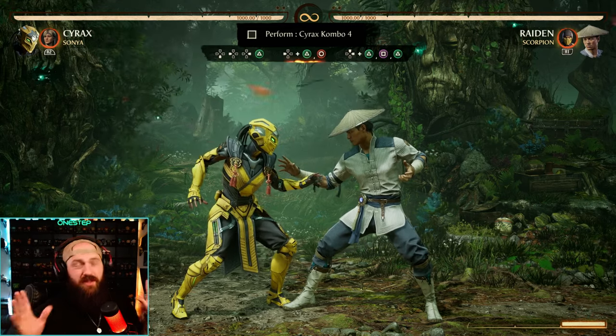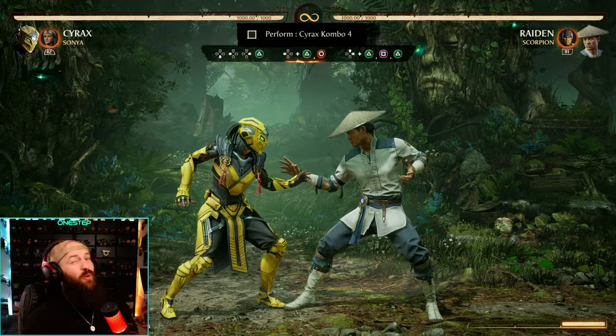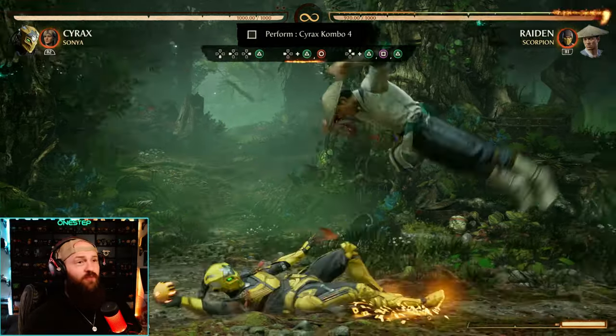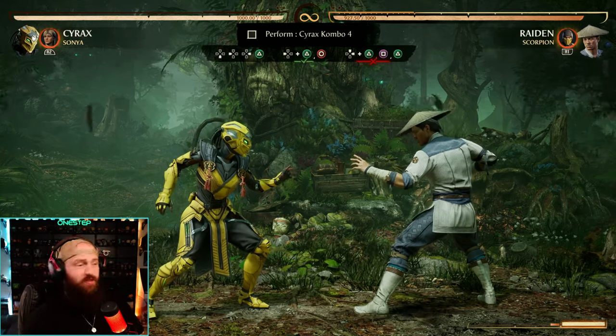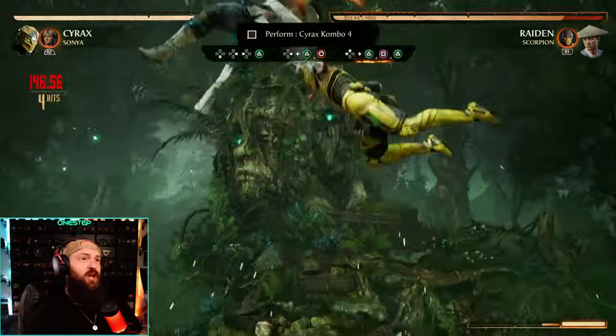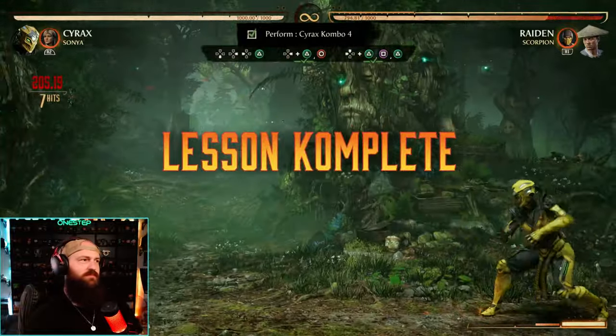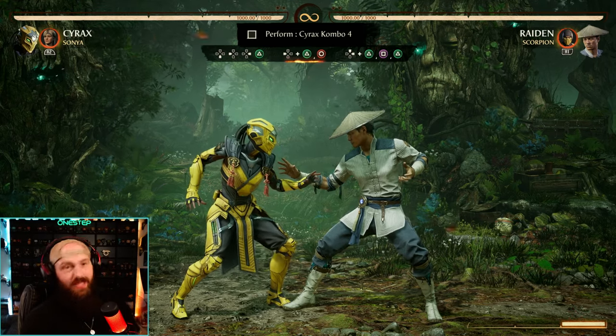Combo trial four is only three things. We have a special with down-back-forward-two — we're throwing in a bomb. We do back-two-four for a low pop-up, that bomb we threw then pops them up again, we jump and do two-one-two in the air. The down-back-four-two bomb is more of a setup. In reality you're just doing back-two-four, jumping, and then two-one-two in the air.